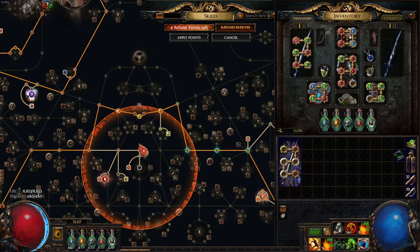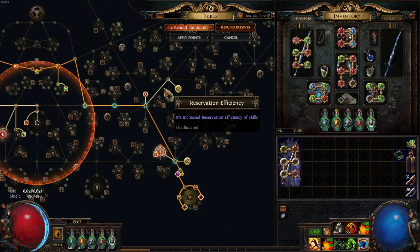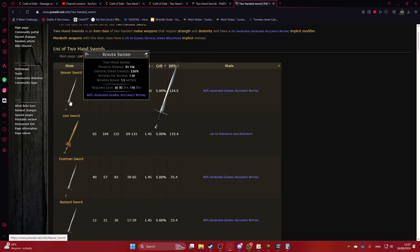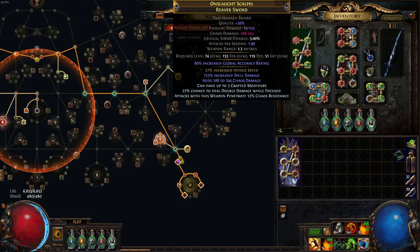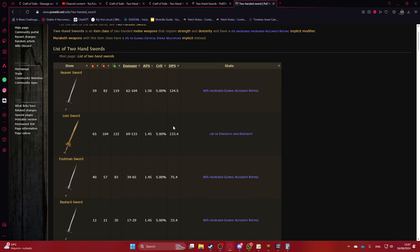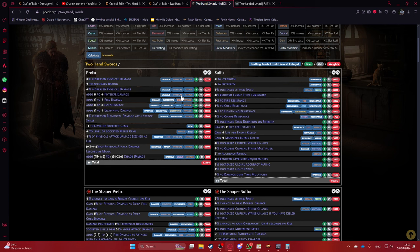Crit isn't much of an option anyway — the passive tree is very spread out pathing around to fit Split Personalities, so you don't care for a high base crit weapon. The Reaver Sword has the highest attack speed and base damage doesn't matter much for the Alberon setup, because physical damage doesn't add damage to you at all — all your damage comes from the boots and the boots don't let you deal anything that isn't chaos.